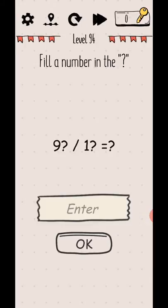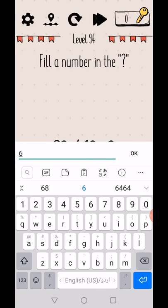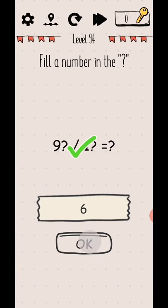Level 94 — fill a number in the question mark. The question is: question mark, nine, question mark, divided by one, question mark, zero, question mark. The answer is six, so six divided by sixteen is equal to six. Yes!